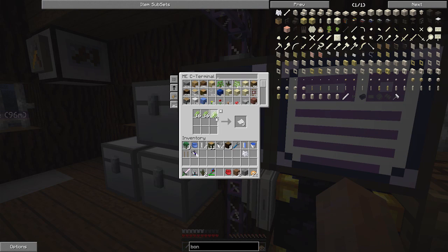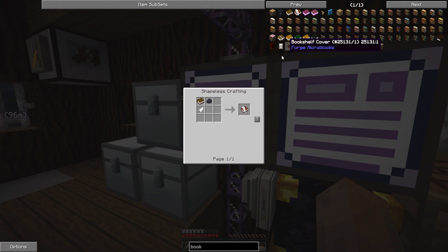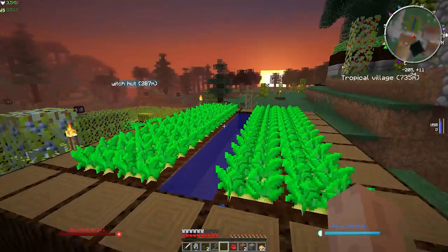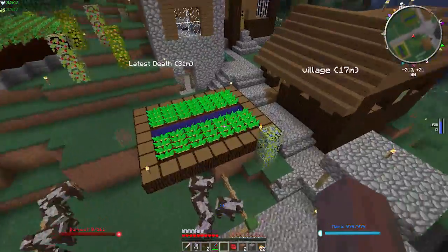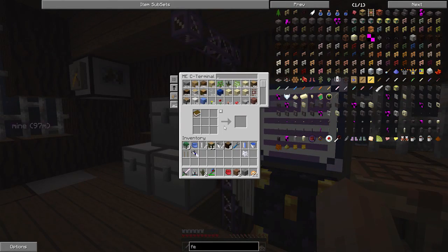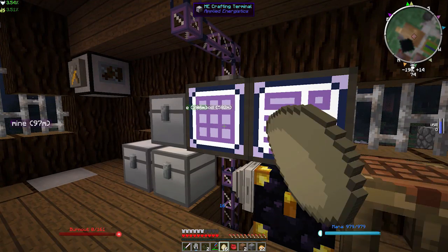So let's make ourselves some paper. We need a book and quill, which requires that. Eleven books. Wow, I have no feathers. How do I have no feathers? I have no chickens - that's how I have no feathers.